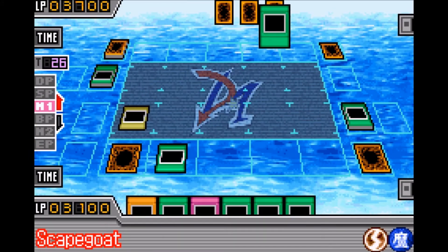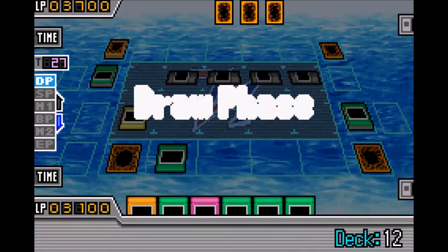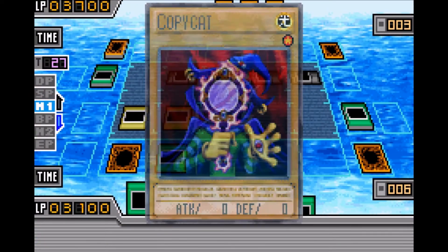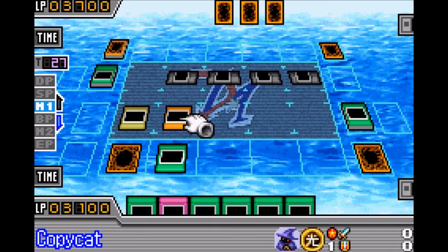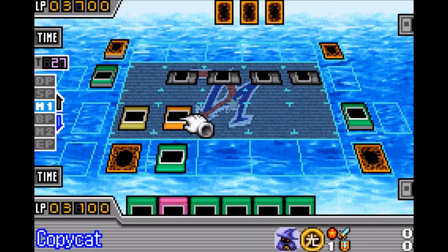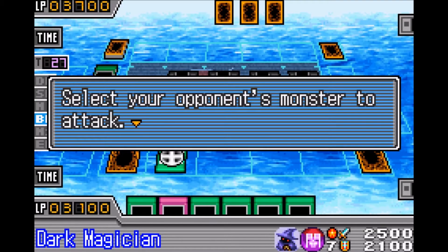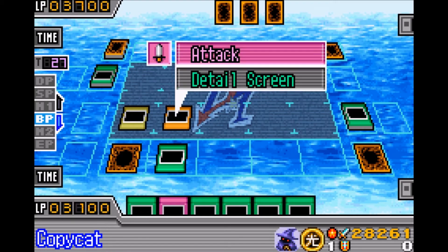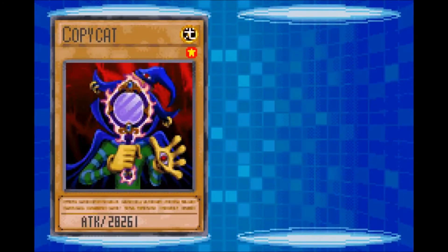There's a very strange interaction between the two cards Copycat and Scapegoat. For some reason if you use Copycat and select a Sheep Token as a target, then enter the battle phase and attack with another creature, Copycat will somehow gain a crazy high attack. As you can see it's still at zero, and then we're gonna attack with Dark Magician first — and now 28,000. RIP sheep.